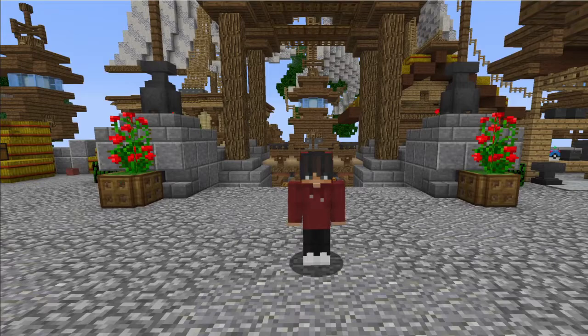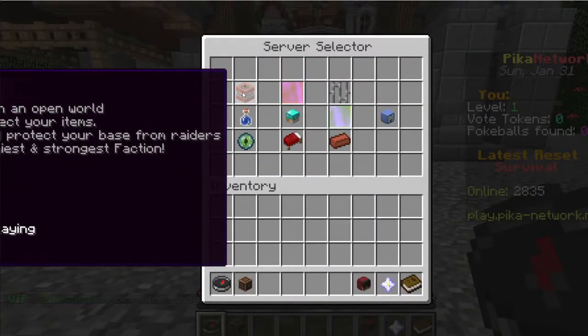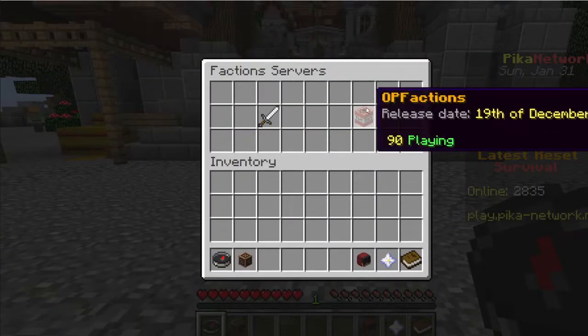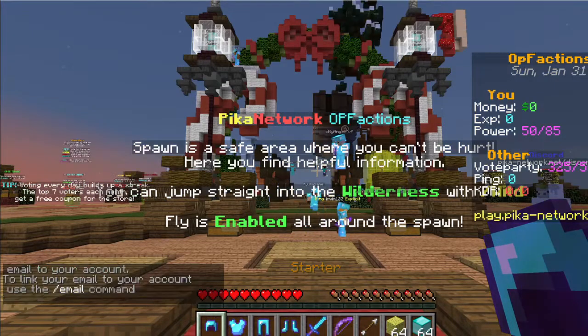What is up everybody, it's your boy DreadedSkills13 here bringing you another Minecraft video. Today we're going to be doing a tutorial on OP Factions within the server play.pika-network.net — server IP will be in the description and comment section. To join, right-click your server selector, go to the TNT icon at the top left, and click OP Factions. There are 90 players online, so just left-click that.